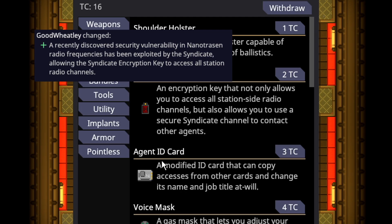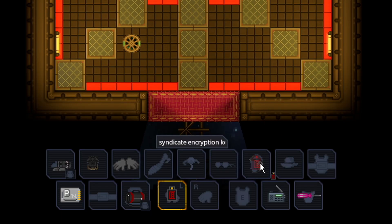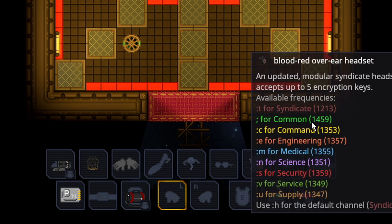The syndicate encryption key has been buffed significantly. It's an encryption key that not only allows you to access all station radio channels, but also lets you use a secure syndicate channel to contact other agents. If you buy the encryption key and stick it into your headset, you get an all-access headset for only 2 TC — you can listen to every single channel on the station, which is extremely powerful.